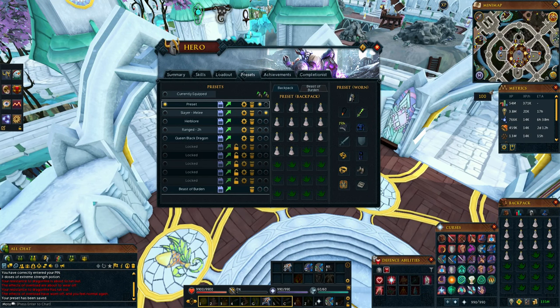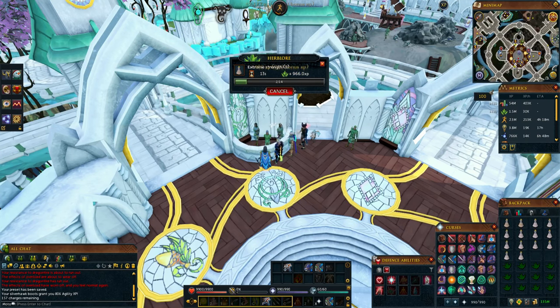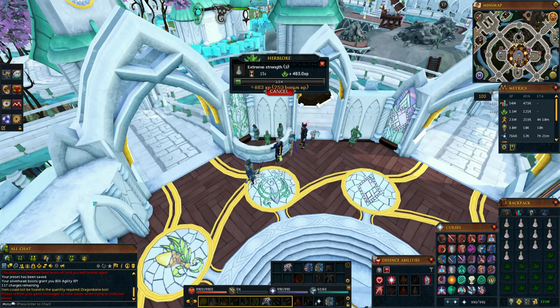In no time you guys should get 99 Herblore. That is the end of the guide — I hope this helped inform you on what potions to make. One more thing: it was a conscious decision to leave prices out of this guide because prices are constantly changing. I want this guide to last the whole year, and if there's a massive update to Herblore I'll remake the guide. Anyway, thank you guys for watching — subscribe if you're new, and peace.